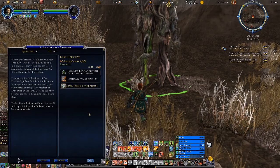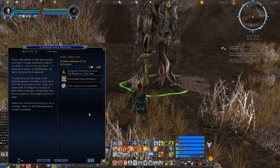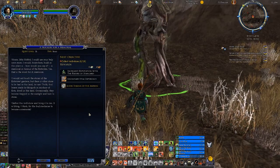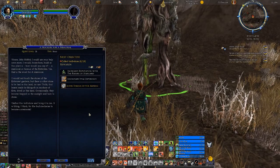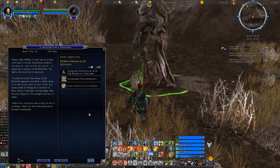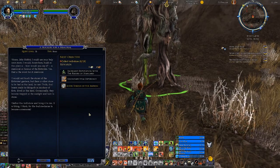'Hum, little hobbit — I could use your help one more time. I would build in this place a — how would you say it — a memorial in honor of the entwives. Yes, that is the word for it: memorial. I would not touch the stones of the entwives' garden, but there is other stone to be had in this land. Taroom — trolls, foul beasts made by Morgoth in mockery of Ents, dwell in this land. Occasionally they become trapped in the sunlight and turn to stone. Would you gather the troll stones and bring them to me?' Yes, I killed some on the way through the gardens.